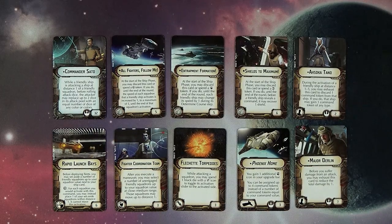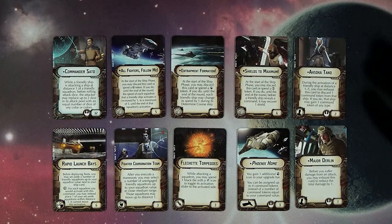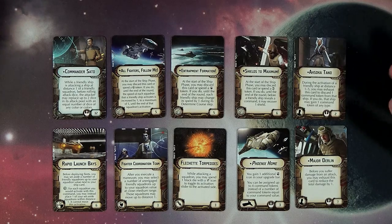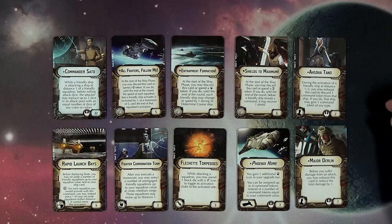Flechette Torpedoes — I'm not so hot on this one. It's ordnance. Basically you can spend a black die with a crit icon to toggle a squadron's activation slider to the activated side — so you take away their ability to activate. But at a 25% chance on a black die, I feel like you're better off shooting that die at something else. Maybe there's something I'm not seeing — let me know in the comments.